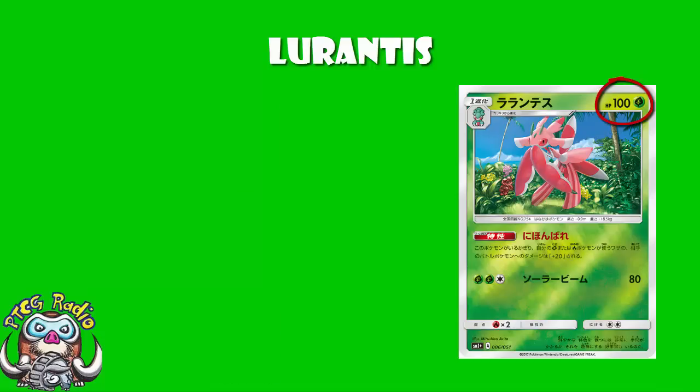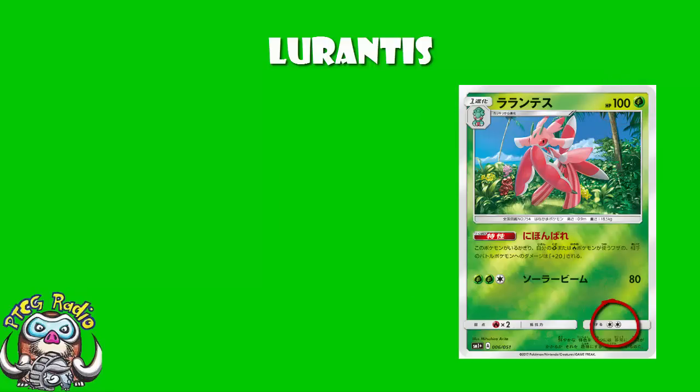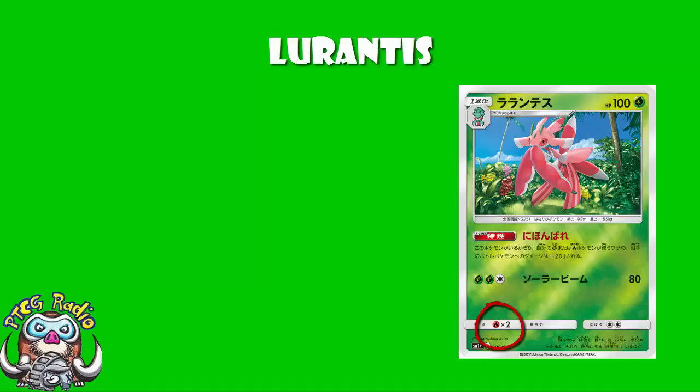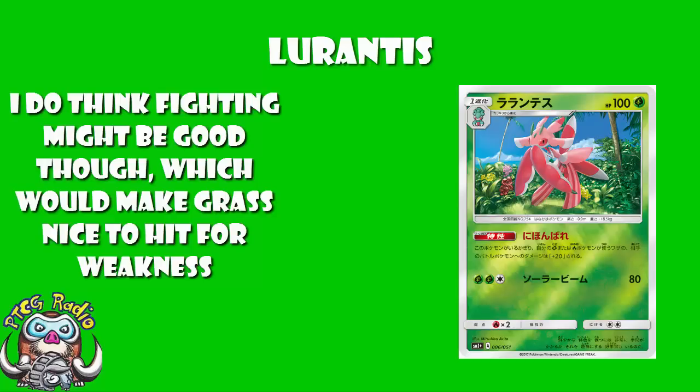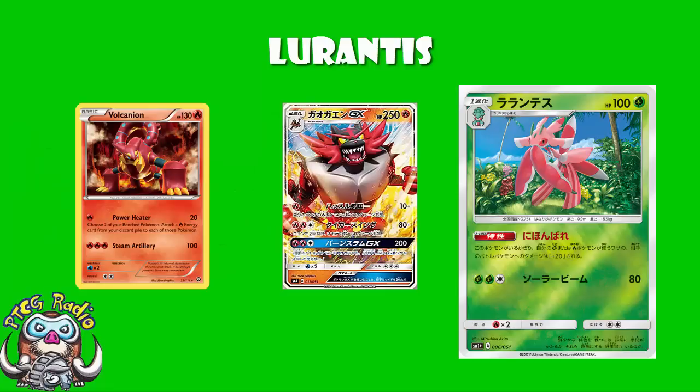100 HP on this new Lurantis means it cannot be searched with Level Ball, which is slightly upsetting. A retreat cost of two is slightly higher than we'd like — it means we'll need a Double Colourless Energy to retreat it under trainer lock. We have a weakness to fire, which is expected but slightly annoying. And being a grass type means we're not really hitting for great weakness at the moment, although things like Zygarde you are hitting for weakness. The fire weakness against decks like Incineroar and Volcanian could be a pain.